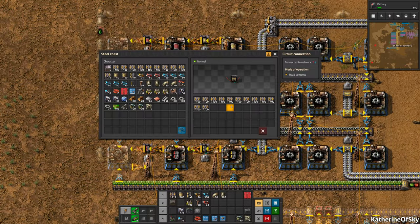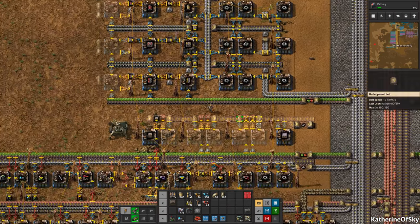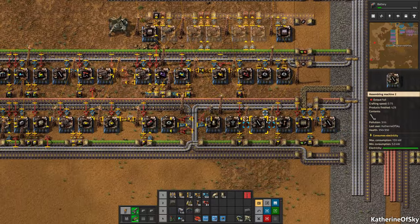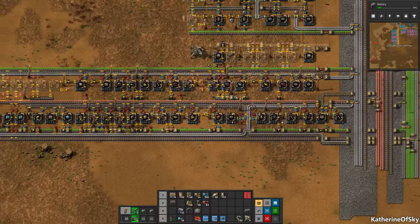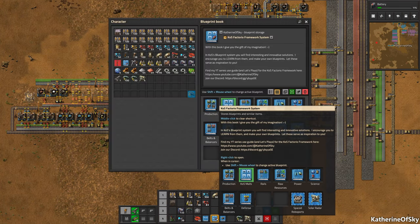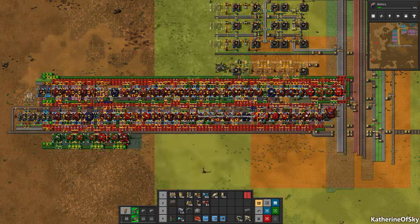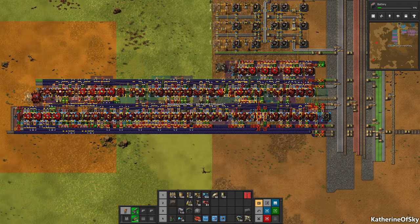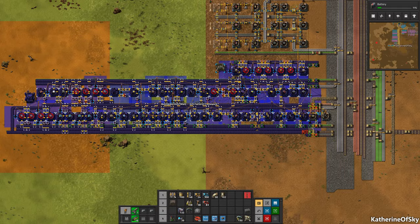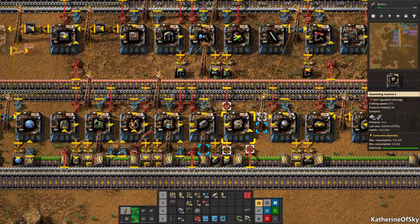We'll take a few more belts here and go down here. I also want to start getting some of the oil thingies made. We need to re-plop this blueprint real quick. Let's do that - let's get boutiques. Because we have researched a lot since we first plopped this mall, so let's go ahead and add some stuff in here. We have pump jacks and we have other things.